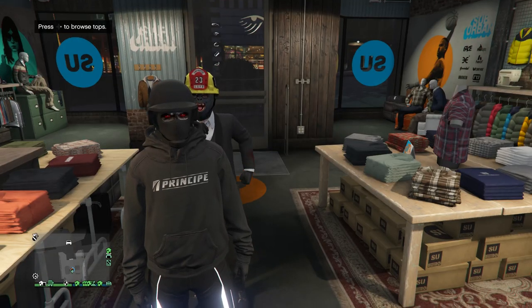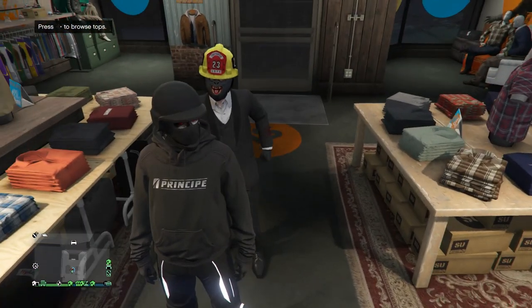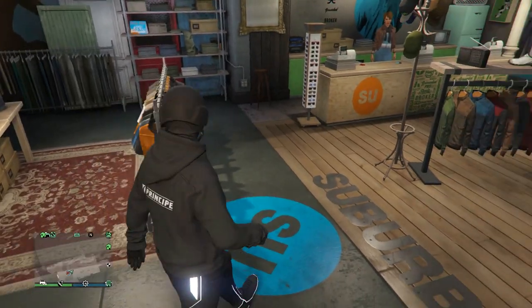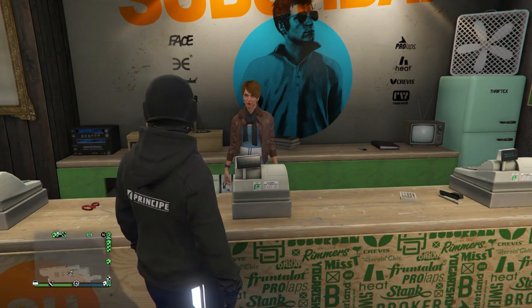For the third glitch I'm going to show you guys how to get Tron pants with a certain hoodie and some other components. For this, head to a clothing store. Once you're at the clothing store, head over to your outfits.